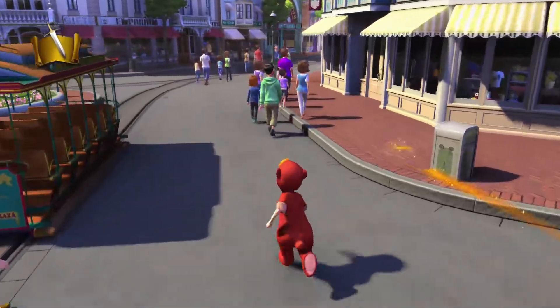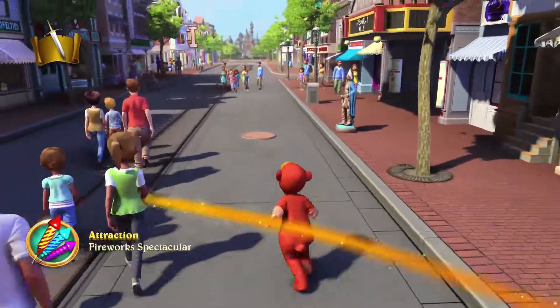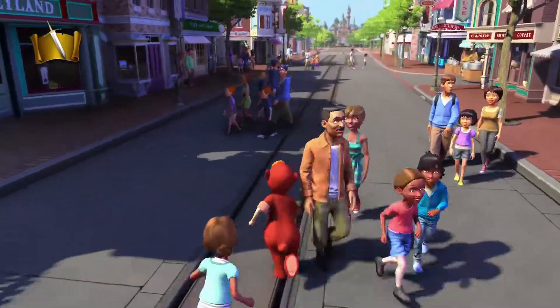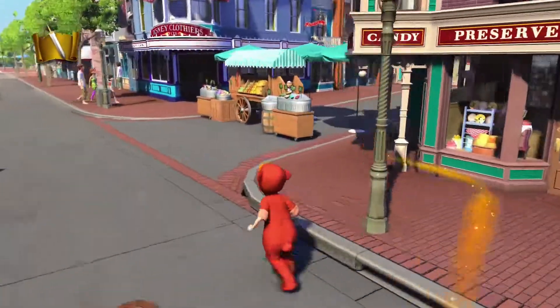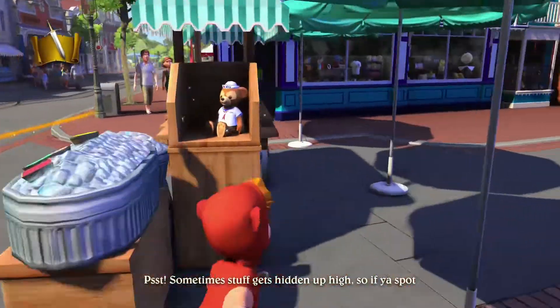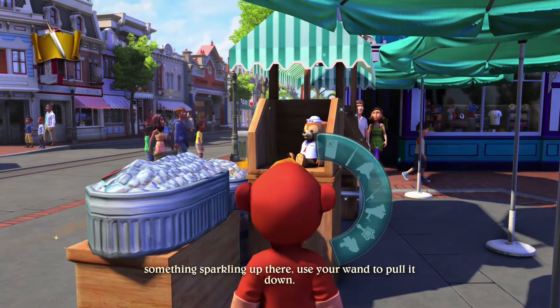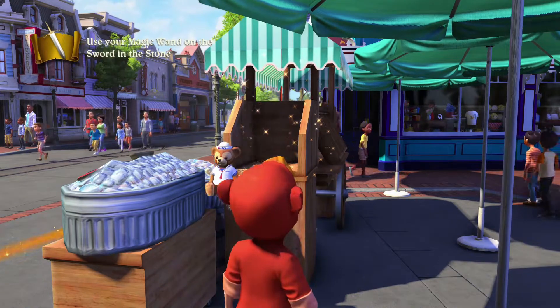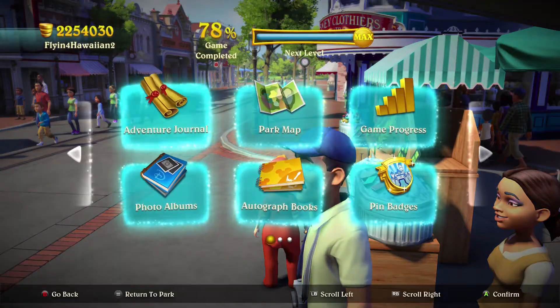We're going to go ahead and start his quest. We're going to need a total of 10 bears that are around the park. This is going to be the easiest quest out of everybody. Our first one is going to be by the fruit cart. Let's go ahead and bring out our fishing rod because the other one sucks. There's our first one. Now we're going to fast travel to New Orleans.